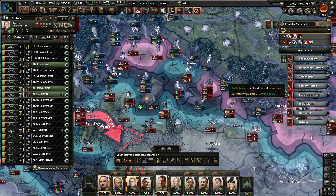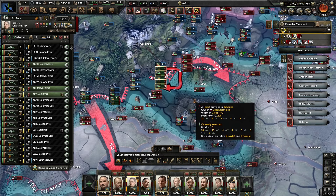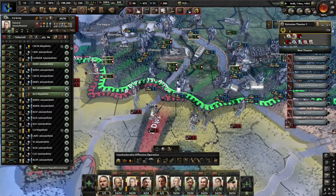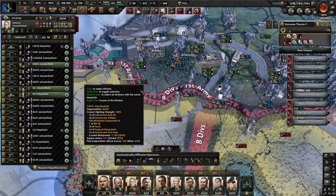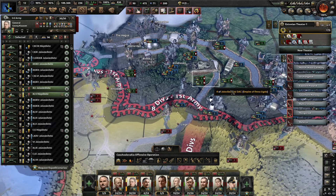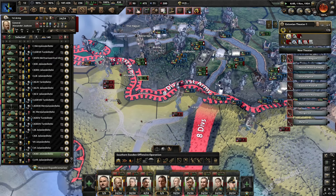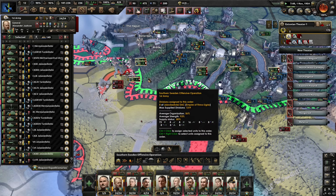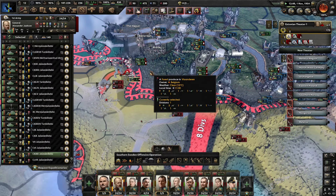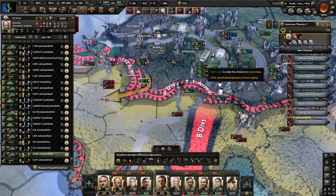It'd be nice to make a cut here and cut these divisions off — it's a little fractured right now. We'll see if we can make the lines a little better there. We have destroyed the last Allied defenders, which means there shouldn't be anything stopping us from going into Brussels. Well, not this way — we don't need to go through Antwerpen. So let's move south and then into Brussels straight away.